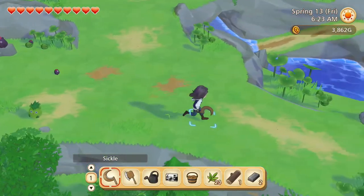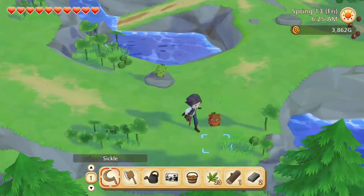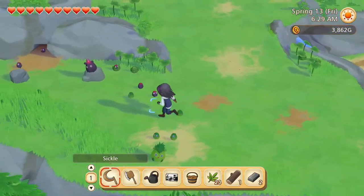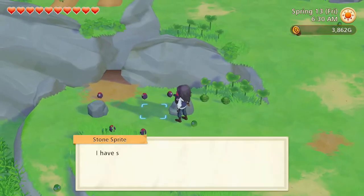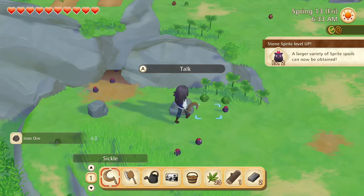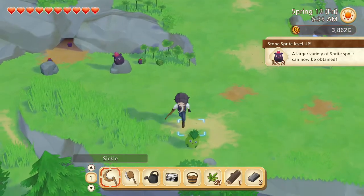Some grass. And now we also have the stone sprite working for us. Iron ore. Nice.